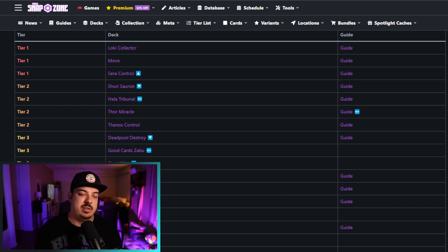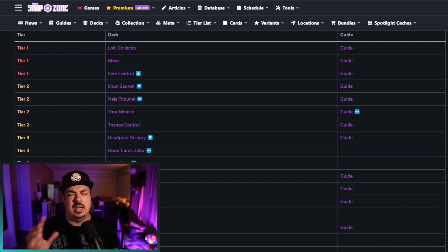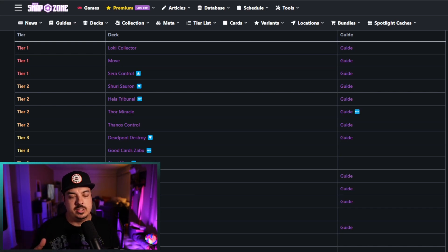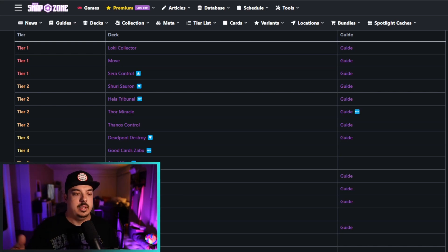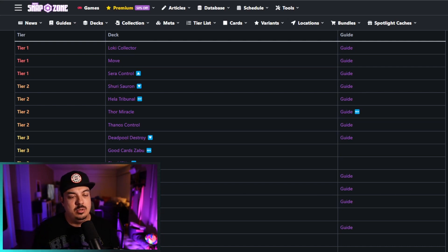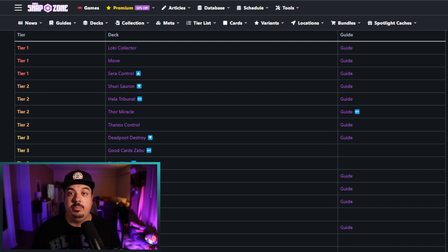Hella Tribunal is new on this list but we've seen it before. Its win rate is like 47% and it has a 0.4 cube rate, which is really good. But with a 47% win rate it is in Tier 2. We also have Thor Miracle and Thanos Control in Tier 2.